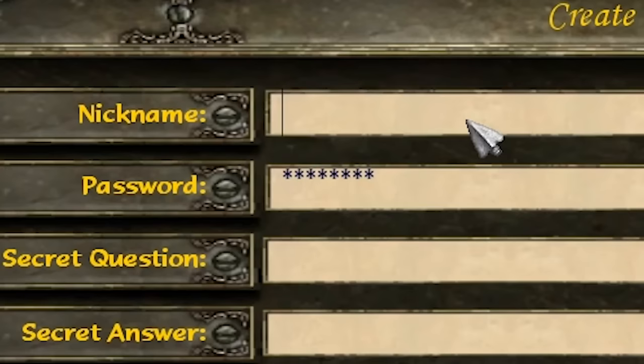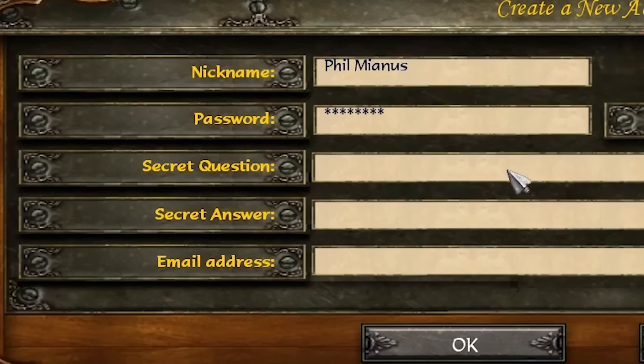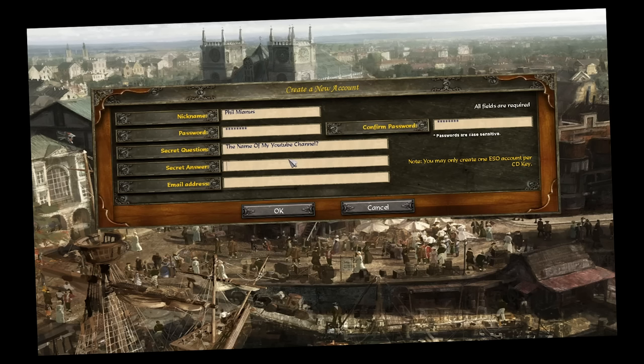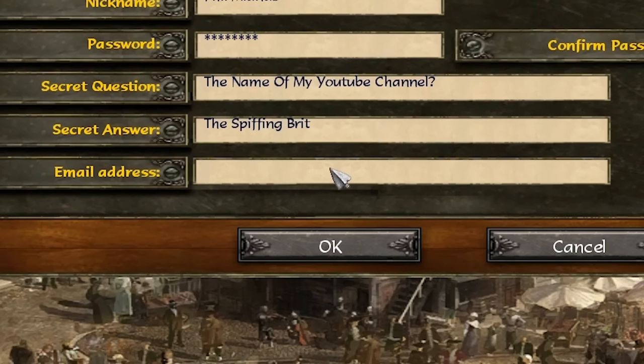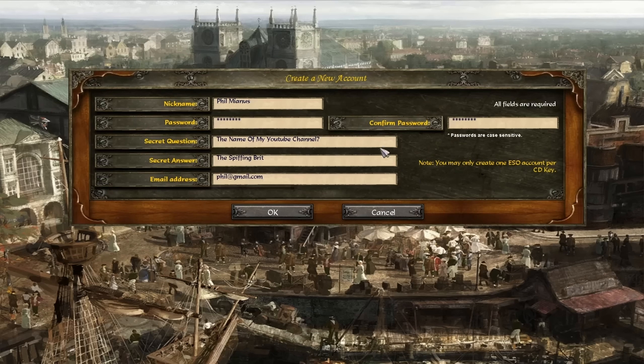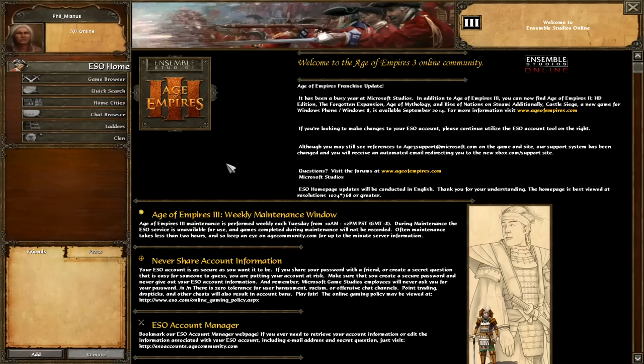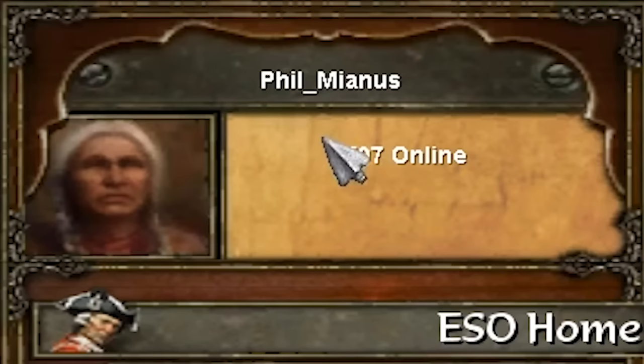Let's make a new account. Nickname: let's go for Phil Mianus. Fantastic. Select secret question — this is a good idea. I'll go for something that no one will be able to remember, so let's go for the name of my YouTube channel. No one's going to be able to get that. For an email address — of course it's got to be phil at gmail.com. Please do enjoy receiving emails from ES Online and the Age of Empires 3 community multiplayer team. We did it — we're actually in online with Phil Mianus.